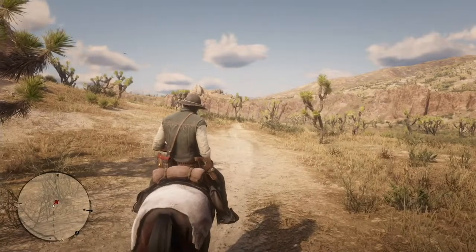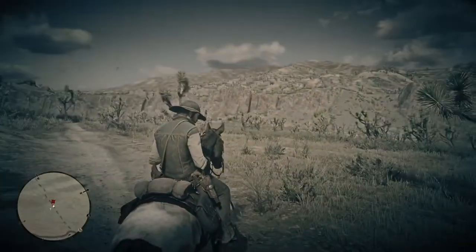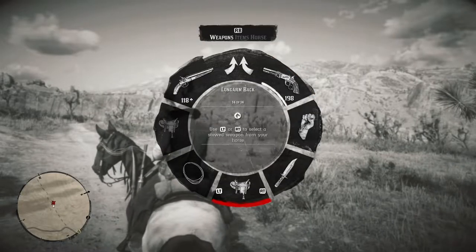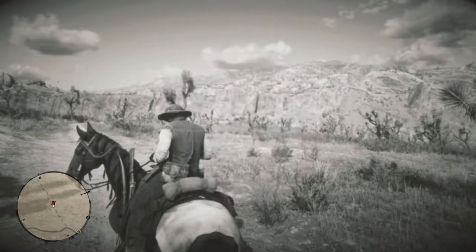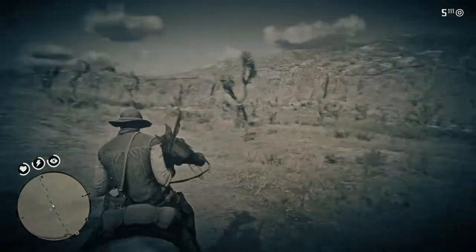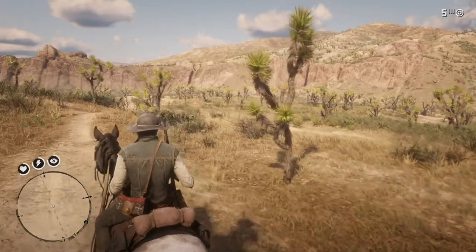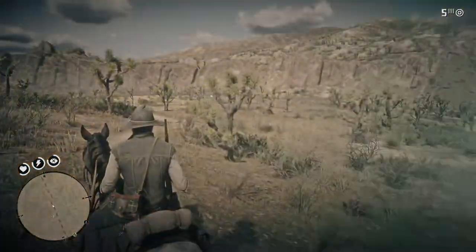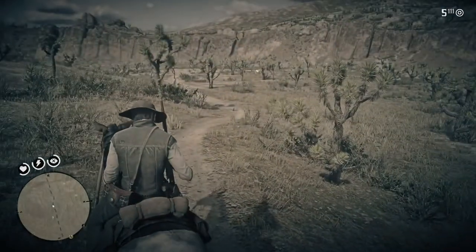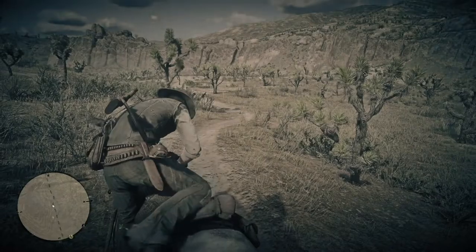Like any hunting mission for a legendary animal, you'll be notified that you've entered legendary animal territory and now you've got to start searching for clues. I use the shotgun with slug because you've got the most chance of taking down the most dangerous predators quickly — sometimes that doesn't happen — but now you start looking for clues.